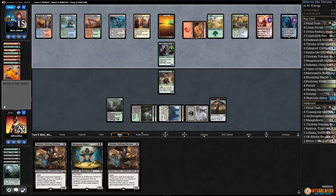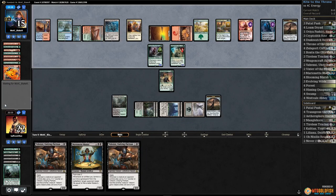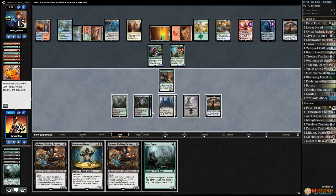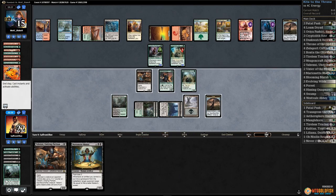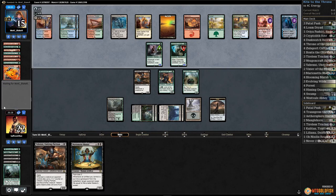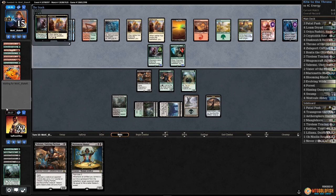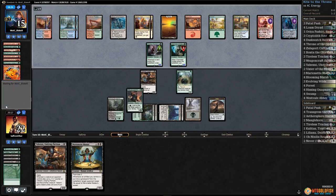Bounces Yahani, plays a tap land, Channeler Initiate. These planeswalkers — opponent passes. Play Loam Dryad, play Yahani, pass the turn. Opponent cracks the Clue, Bounty gets mana, draws with Jace. For not having Cryptolith Rite or Throne, putting up a fairly good fight. Aether Hub gets a Clue, cracks the Clue, kills our Dusk Watch. Another Channeler Initiate, pumps our Yahani, gets a 3/4.